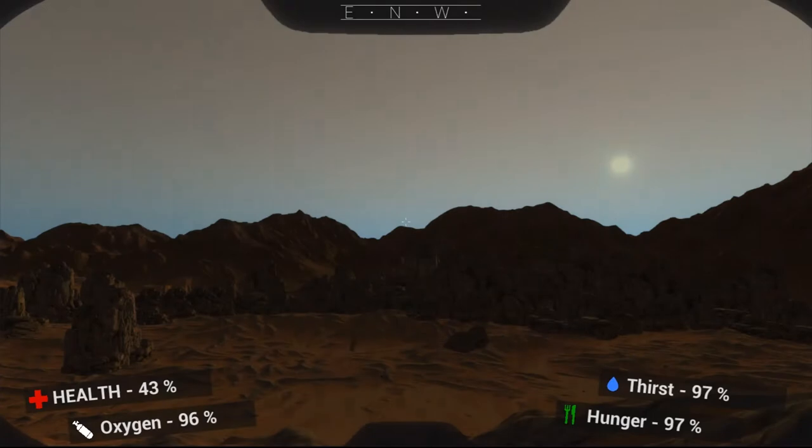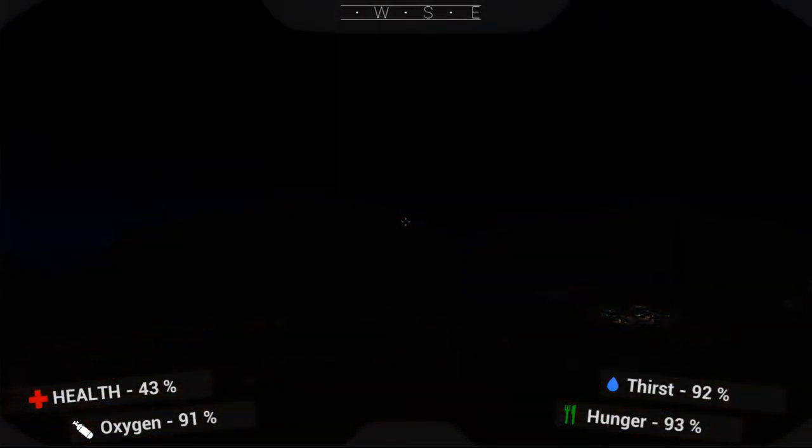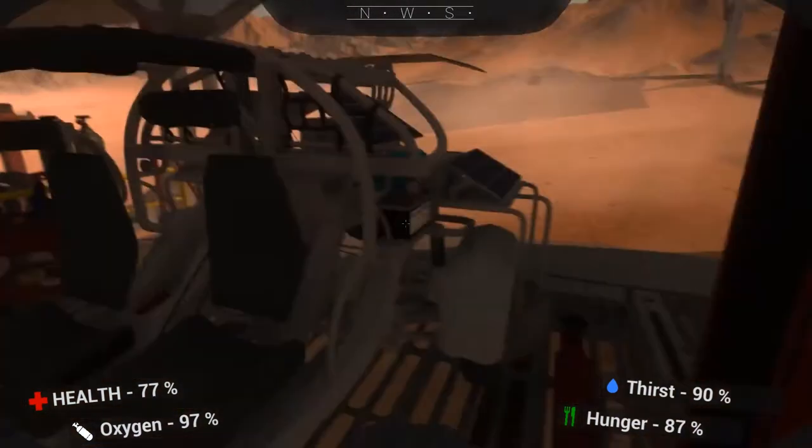The Red Planet features a persistent open world, complete with a dynamic day-night cycle, procedural weather and an array of outposts and settlements to explore, either by foot or on wheels.